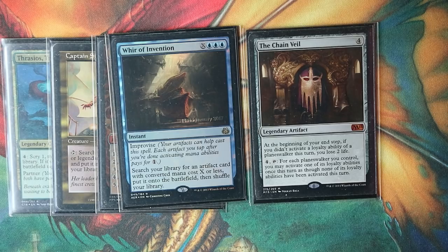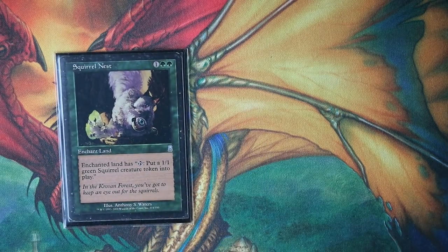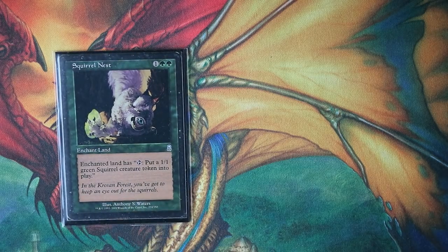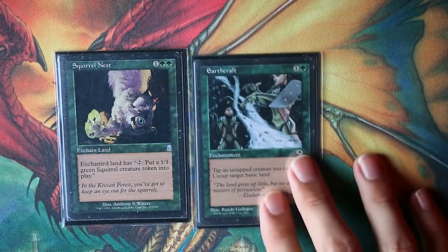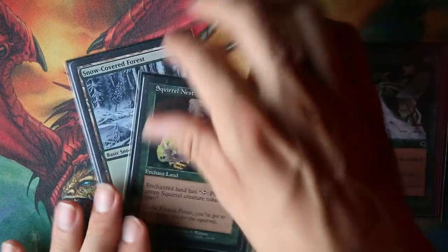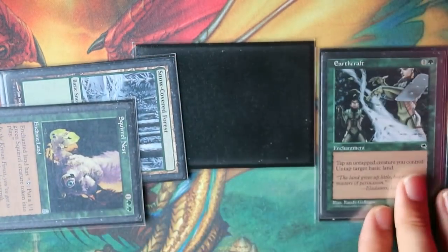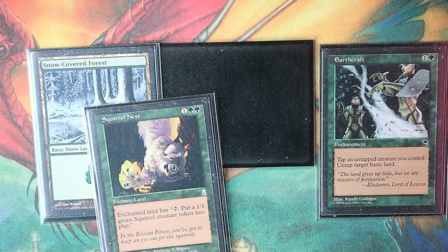Forge of Heroes is also an instant win condition. On the more obscure side, you can generate infinite 1/1 green squirrel creature tokens to swarm opponents next turn — this also helps Estrid combo off since it's an aura enchanting a land. This reveals an alternative win condition: the Squirrelcraft combo with Squirrel Nest and Earthcraft. Enchant Squirrel Nest onto a basic land, tap the land to generate a squirrel, tap the squirrel to activate Earthcraft's ability, untap the land, and repeat — creating infinite 1/1 squirrels.